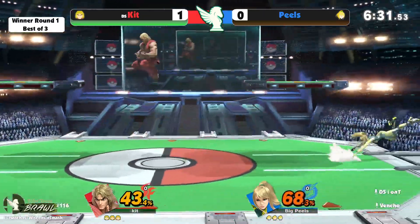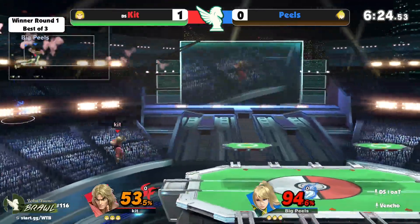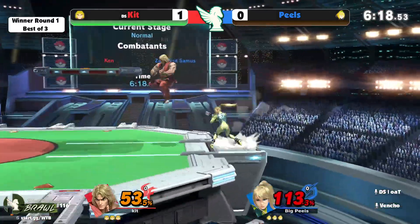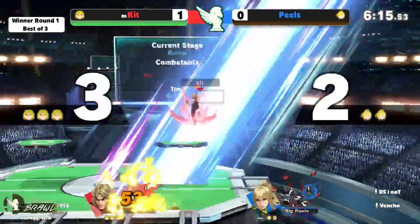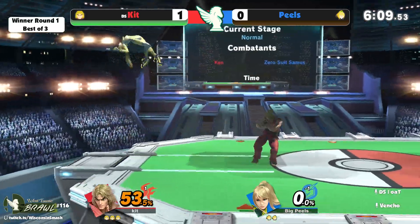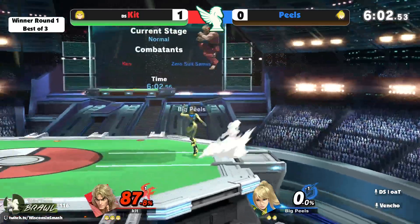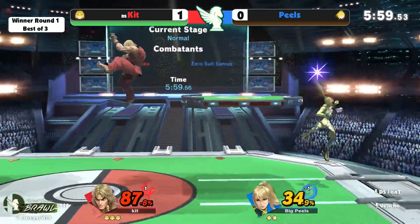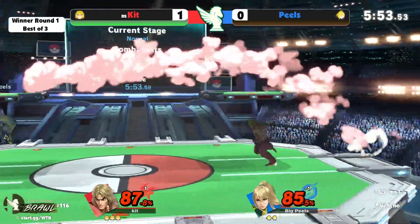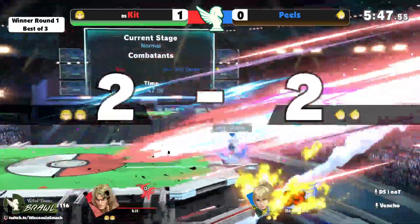Almost gets a shield break but not quite — did a ton of damage though. Hello Sam, we are at West Towne Brawl and it's Kit and Peels here in game two. Kit gets another down tilt to Shoryu and that's Kit getting first blood in game two, just like he did in game one. The moral of the story is Kit is always getting the earlier kill — everything seems even but then Kit is always finding it first. When you're Ken and you can just get in and get a ton of damage off one interaction on a careful Zero Suit who can't do that back, it's going to be a good time.